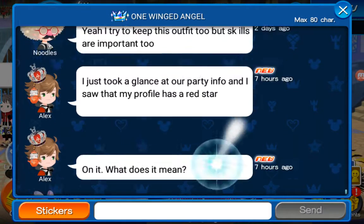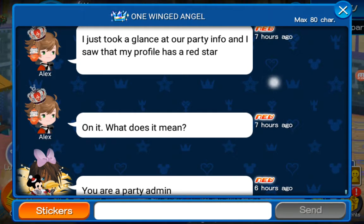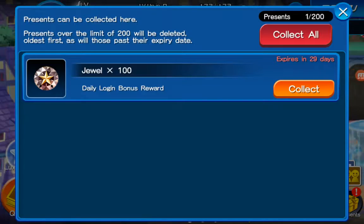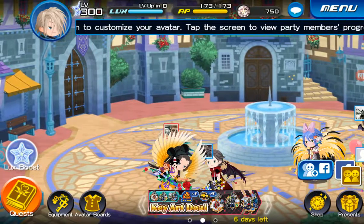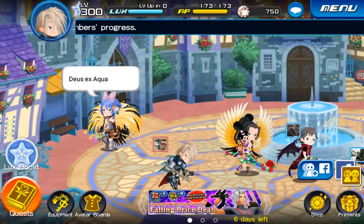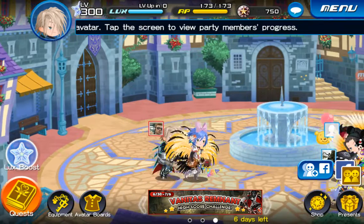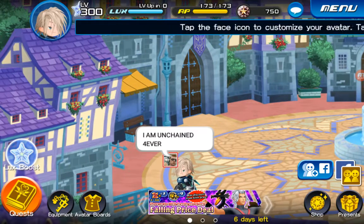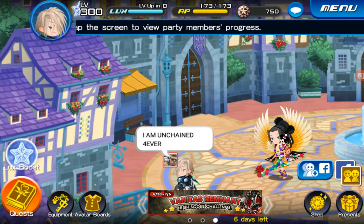Let's see what my clanmates — well, teammates — said. Some people don't know I gave them the Red Star. Some people I know I can trust as admin because they do a great job in the party. They get a good amount of Lux, very trustworthy in everything. So I know I can trust them, and I give them admin without them knowing.